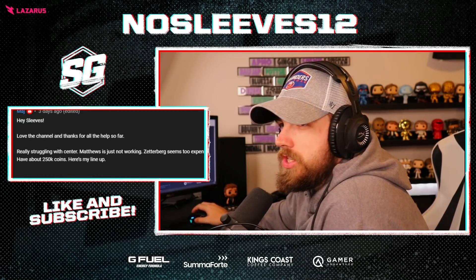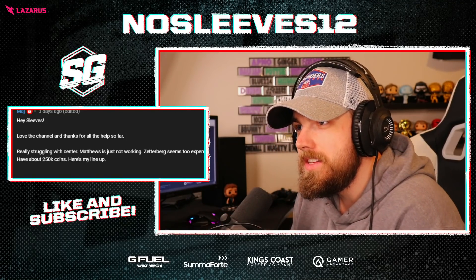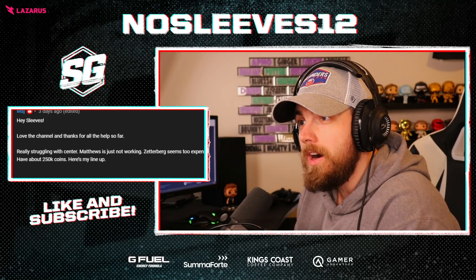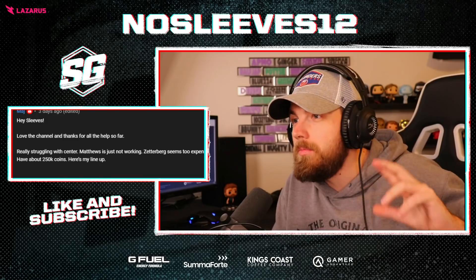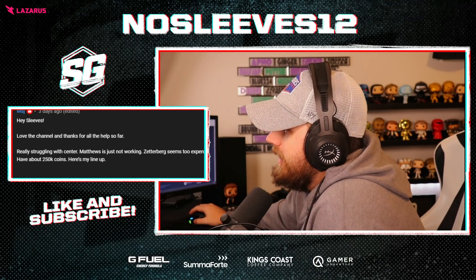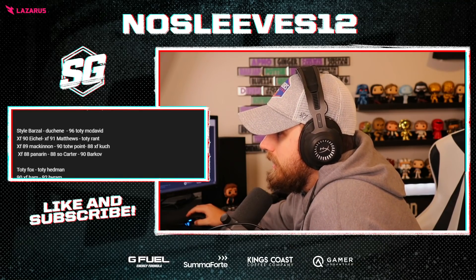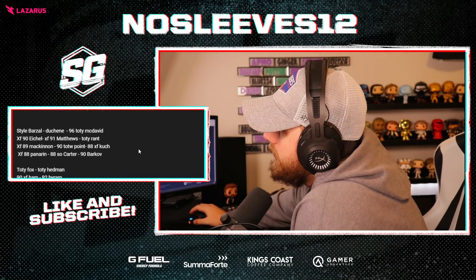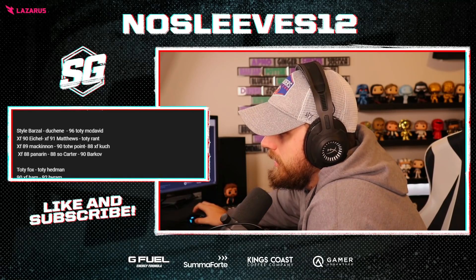From Ace Sleeves: 'Really struggling with center. Matthews is just not working.' I got flamed for my Matthews take, but people do agree — Matthews has felt very sluggish this year. His lineup has Barzal, Dushane, McDavid, Matthews, Rantanen, Eichel, McKinnon, Team of the Week Point, Kucherov, Panarin, Carter, Barkov. In terms of center, you're kind of stuck if you can't get Zetterberg. You could go Sagan, but I would probably wait for the Leaders event — there's a very good chance we get a really good centerman there.